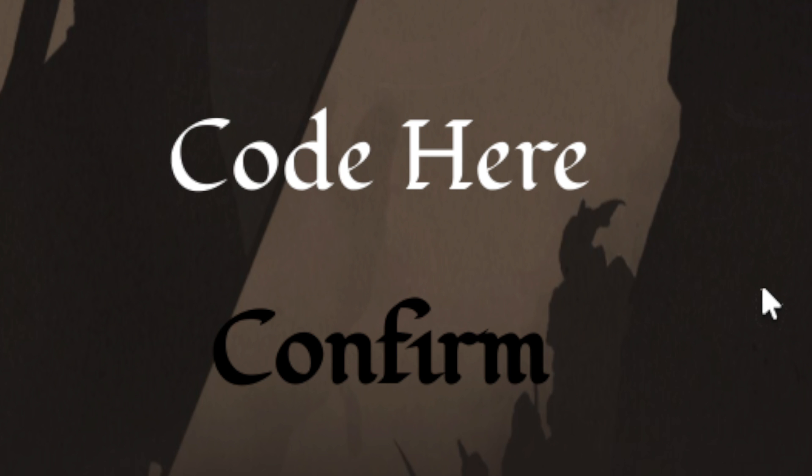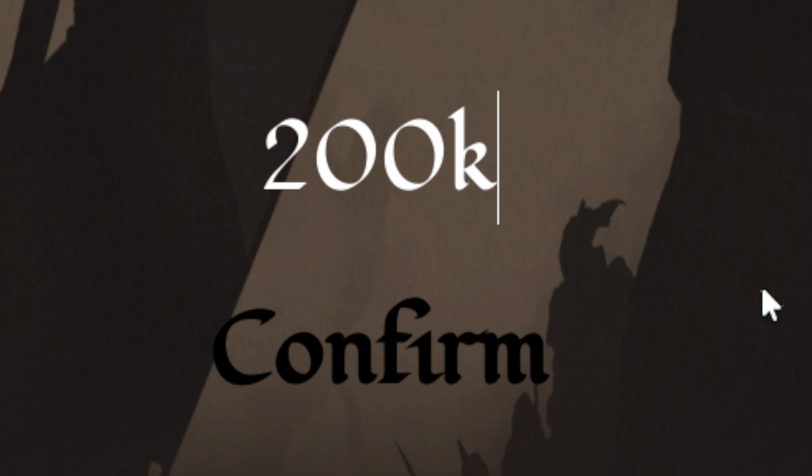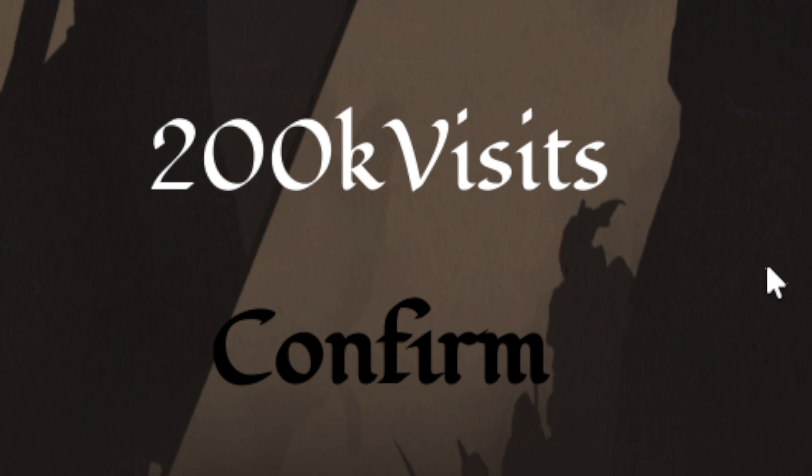Click on Code here. The first code we're going to be redeeming today is: 200k — that's two-zero-zero lowercase k, capital B, lowercase i-s-i-e-s — '200kBisies', for 200k visits. Click Confirm. This one will give you five amplitude re-rolls.